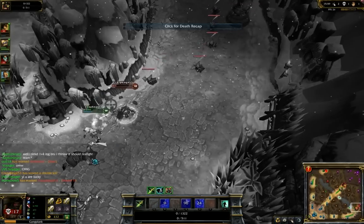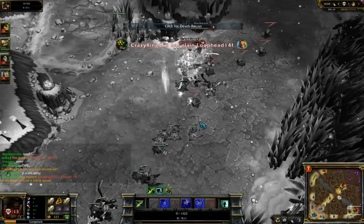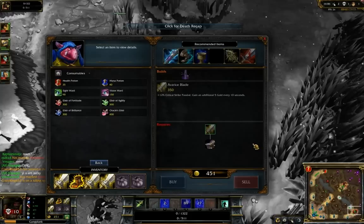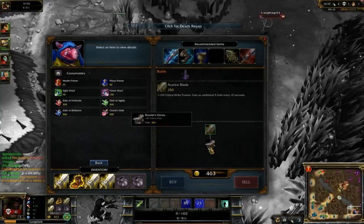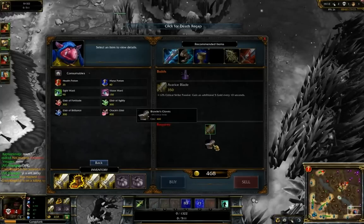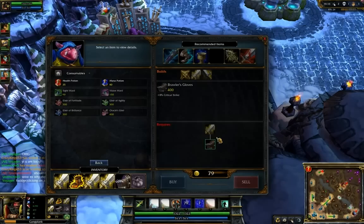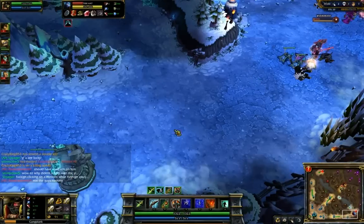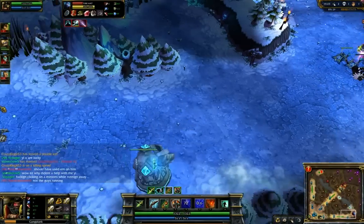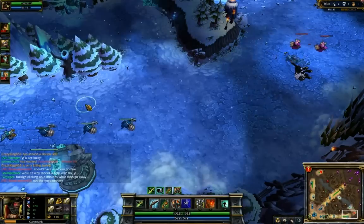There was no way he could possibly escape Yi at that point, so the only correct move is to turn around and try to kill him, or at least do some damage. Oh well, that's unfortunate. So we're 16 minutes into the game, I've already bought three Avarice Blades, and looks like I'm gonna be going for a fourth.